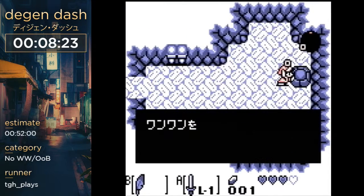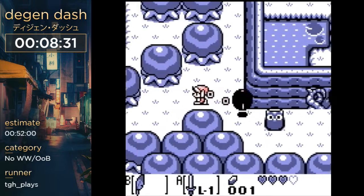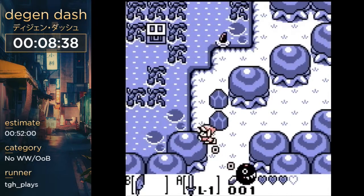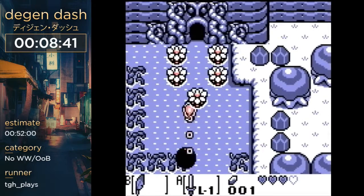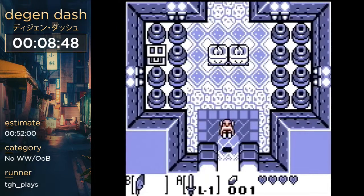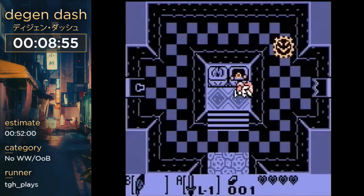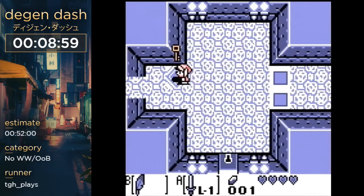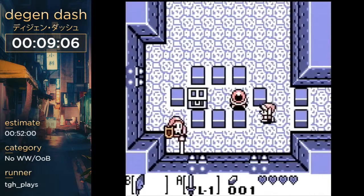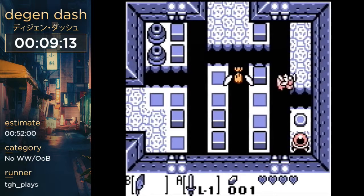We've rescued Bow Wow. Now we're making our way into D2. I'm going to attempt something called a Flock clip — discovered by a guy named Flock, shout outs to Flock. You clip into the wall and then squeeze your way through, using the text box to clip yourself farther into the block. We need cooperation from Bow Wow. I'm going to use my powder here — that's not accidental. Catch the key. We clipped into the wall properly.